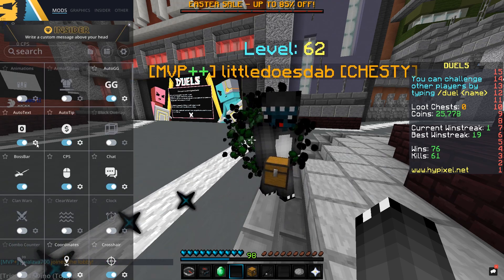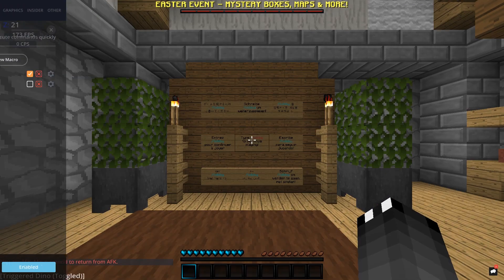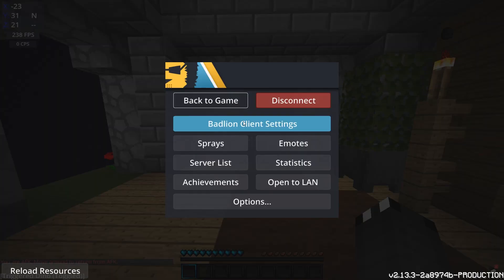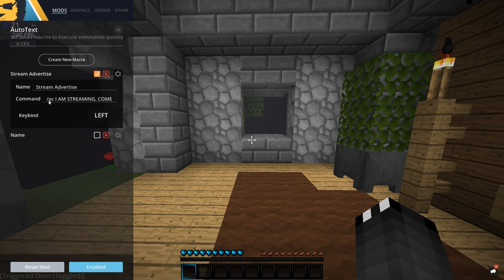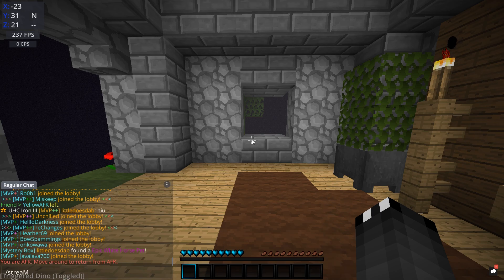Next we have Auto Text, and the reason I use this is for when I'm in my parties on my live streams. I have it set up on a macro — when I press my left arrow key it'll paste a message in the chat. I've got it set to slash PC for slash party chat, and then whatever text I want, like 'stream open' followed by the hours. It just makes it so much easier for trying to advertise your stream.